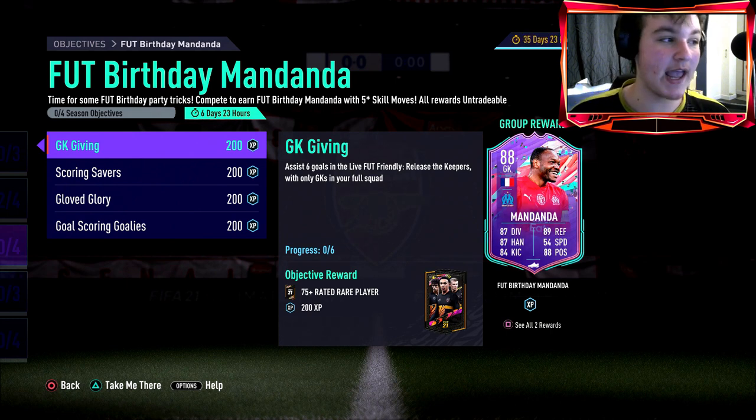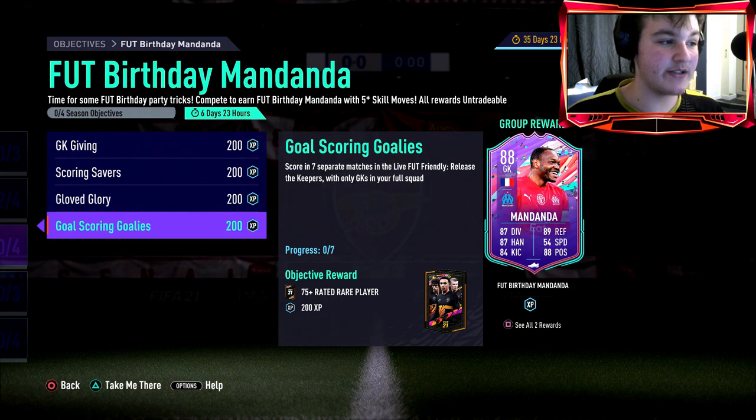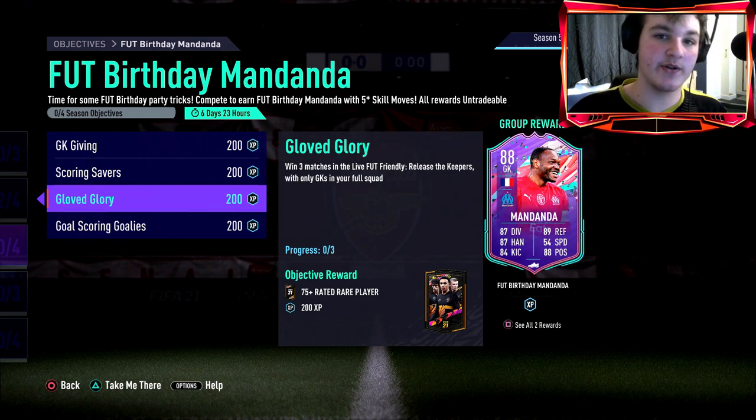If you're new to these objective guides, we look at the objectives and build a squad for you guys to copy. This is a new mode where you can only use keepers - it's going to be a lot of fun. The objectives are: assist six goals in the live friendly 'Release the Keepers' with only goalies in your starting squad, score five goals, win three matches, and score in seven separate matches with any keepers.